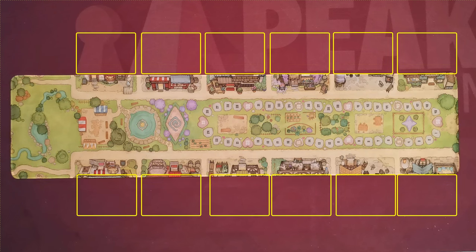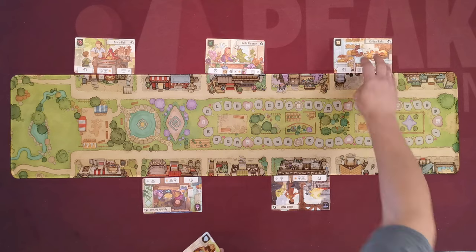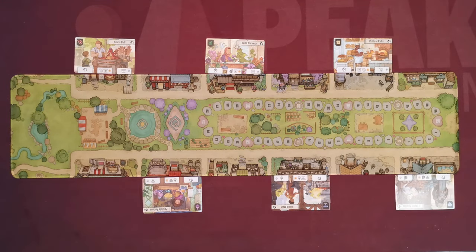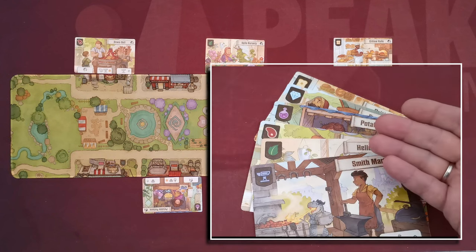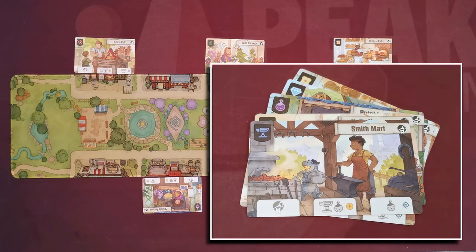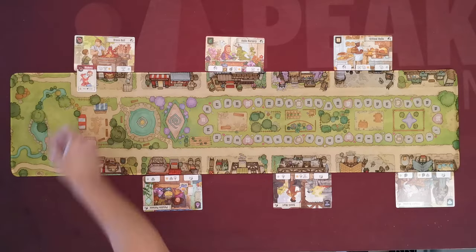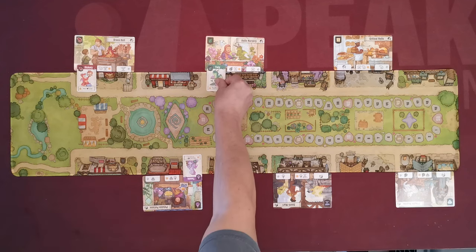The town depicts 12 shop slots for one or two player games, but in a three or four player game two more slots are added to the left for a total of 14 slots. Take the six starter shops and place them facing upwards in the spaces shown around the mat — which shop goes in which space is irrelevant. In their top left corner all starter shops depict a different good icon, and in their bottom part they have three dragon slots. Find the six starter dragons, which also depict a different good type in their top left corner.